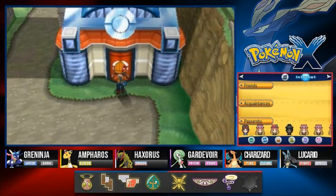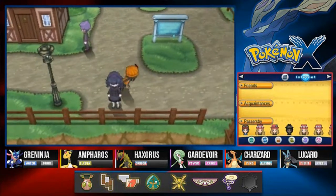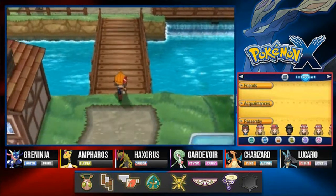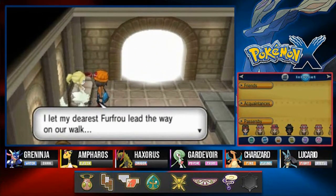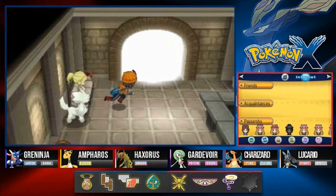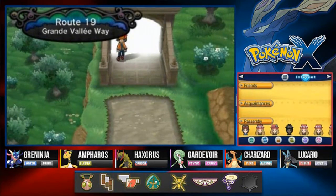What's up guys, it's me your host Draven, welcome to another episode of our Pokemon X walkthrough. We finally finished up Terminus Cave and it is finally time for us to move on. I let my dearest Fufu lead the way and we came all the way from Humerine City. Here we are at Route 19 Grande Valley.